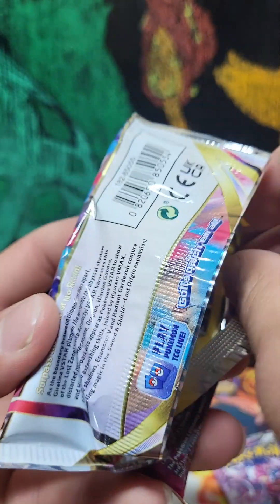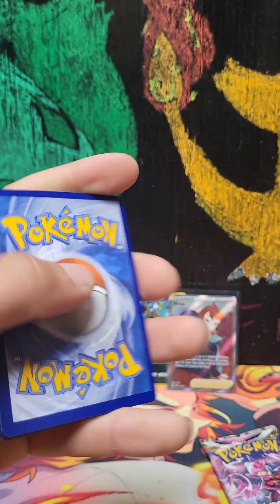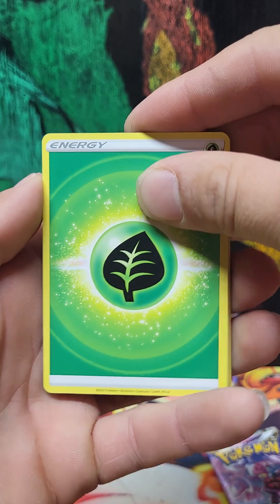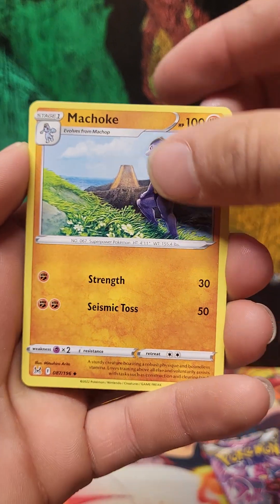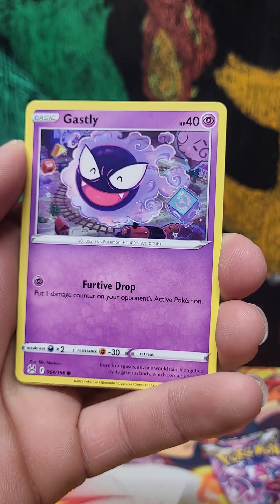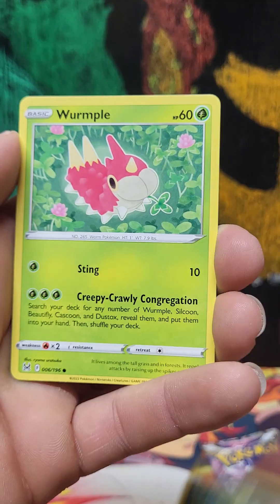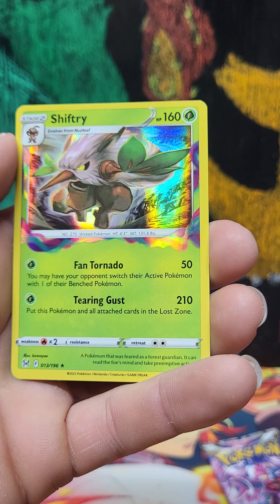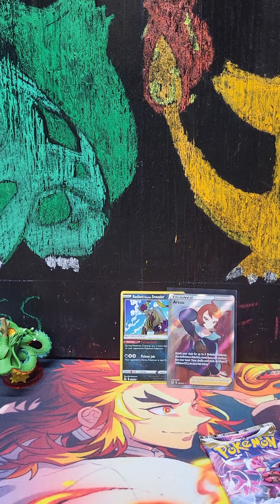Pack number seven! Code card — two, three, four — fighting, grass, lake, Aluminum, Garchomp, electric, Gastly, Binacle, Murkrow, Wimpod — reverse holo Milucha. Oh! And a holo Shiftry! Nice — I love the artwork on it!